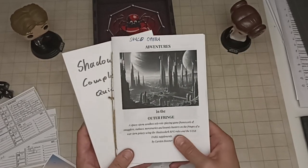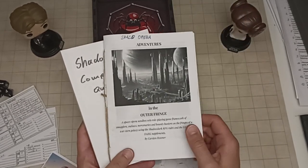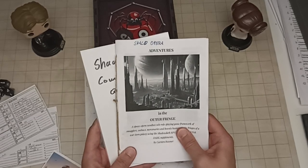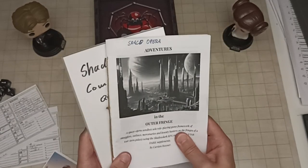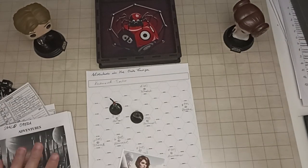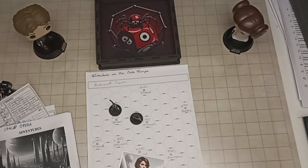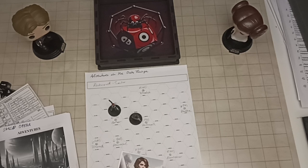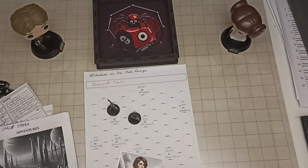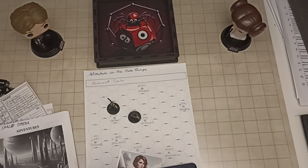It will be pretty cheap—I keep all my products below four bucks, so it'll be around $3.49 depending on the final page count. It's still in the works. Without further ado, I'll set this booklet here for the encounter tables and get my tablet with the current version of the PDF.